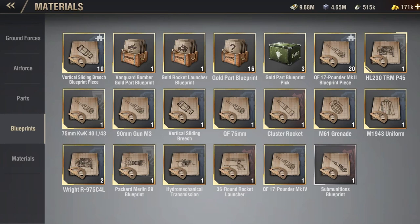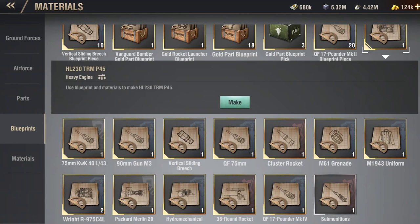Blueprints are basically the forerunners of parts — the items that will enhance your unit's stats. Blueprints come in different tiers: Silver, Gold, Gold Plus, and Gold Plus Plus.